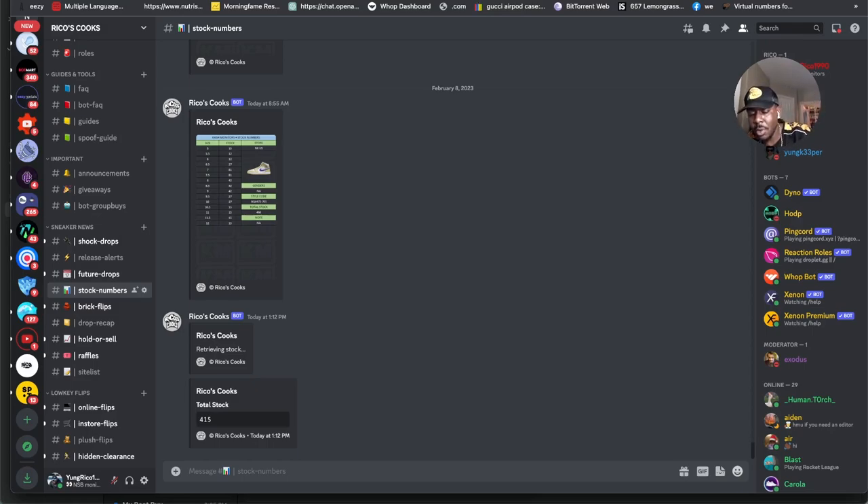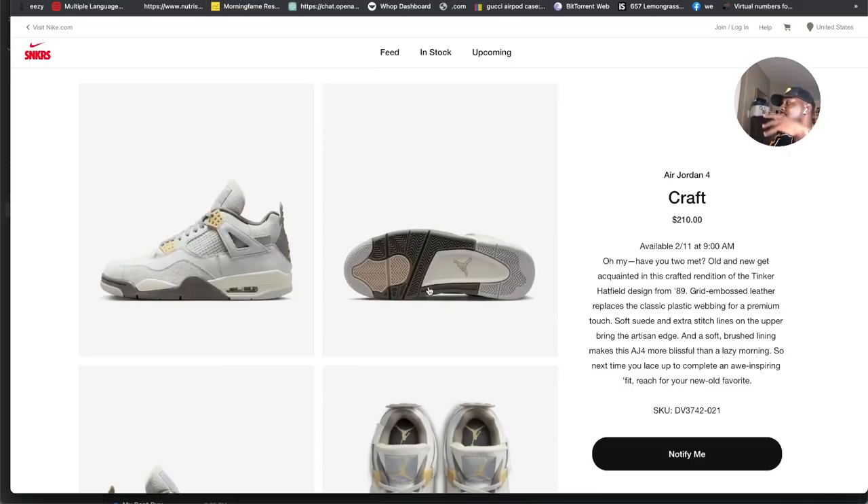They are also loaded on Footlocker Flex, but I'm only seeing them at the Broadway location, which tells you this is an exclusive shoe. If you want to enter you can spook your location over there — there are several different ways to do that. That pretty much leaves the Sneakers app, like I said at the beginning, as your best chance to cop.